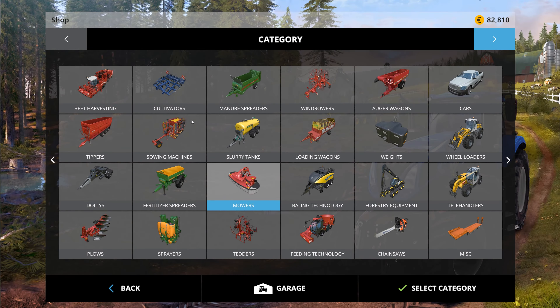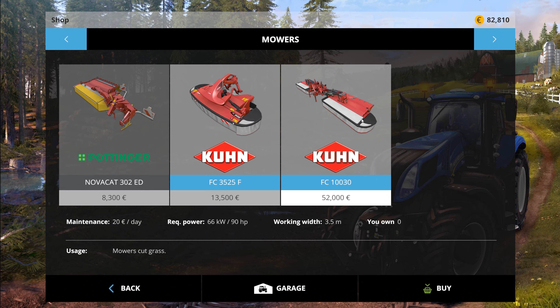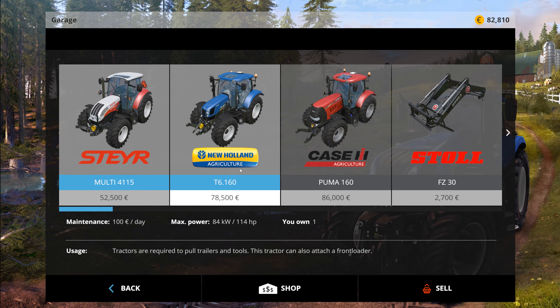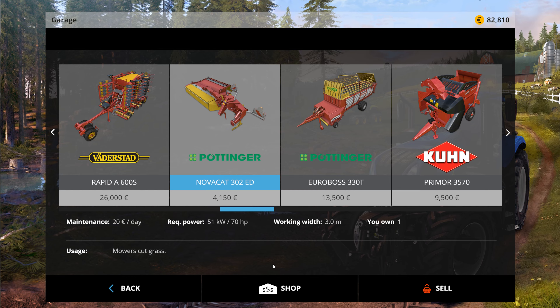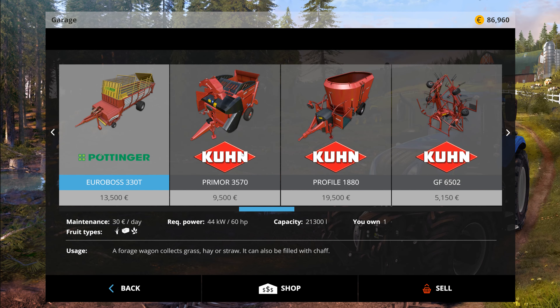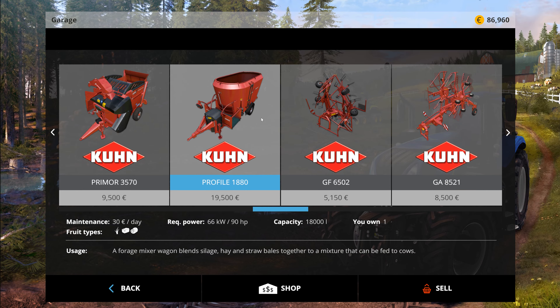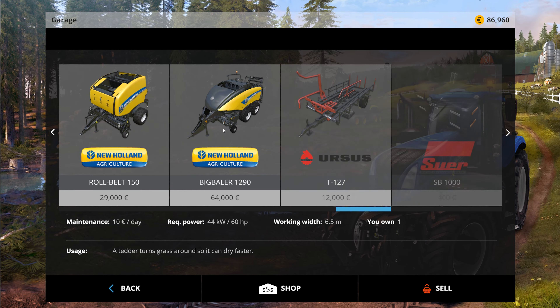The only thing that is left for us to do is to purchase our mowers. My favorite ones of course are these Krone mowers. Let's go ahead and purchase them - I don't think we have any kind of mowers. Oh my gosh, this one annoys the hell out of me. I love that we have this mixing wagon. We even have the tedder - that is amazing. We have the bailer... yes, I remember, I actually bought it. I was planning to use the round baler.